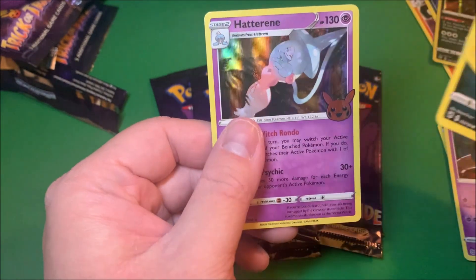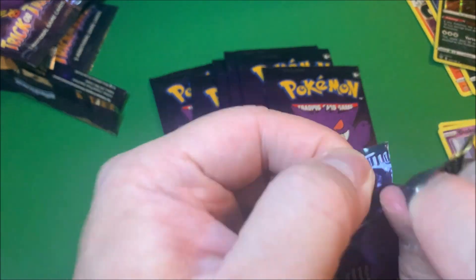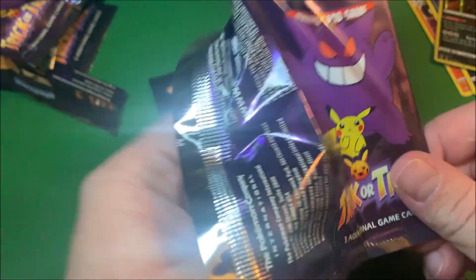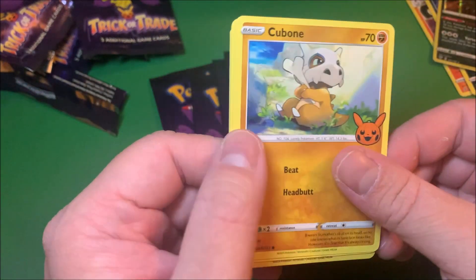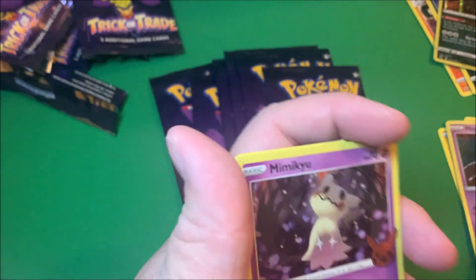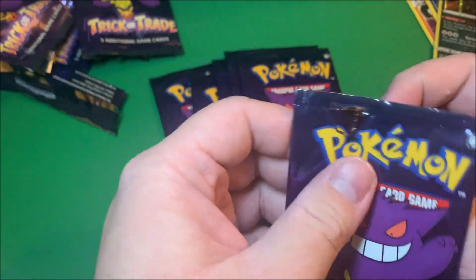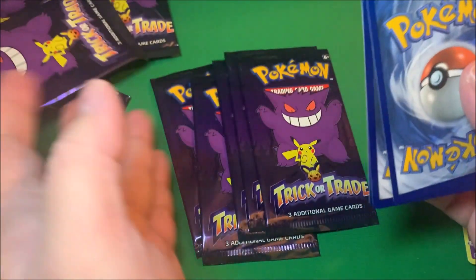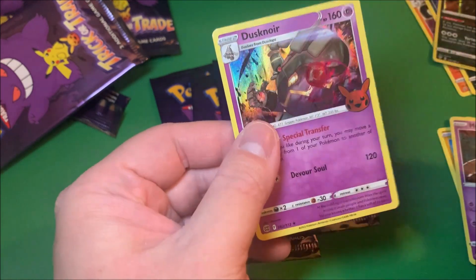Pikachu, Nicket, and Hatterene - a Psychic type. There's a phantom in the set that I really like the artwork of, probably one of my favorite artworks in the set. I guess if I did pull them all, the one I'm looking for is Sinistea for my brother so he can finish his collection.